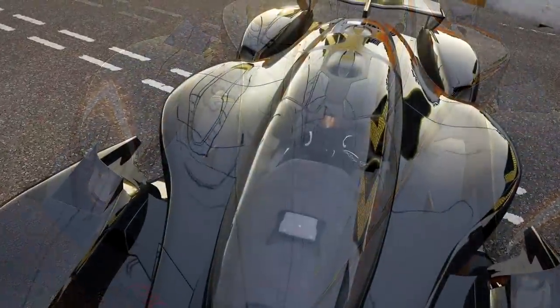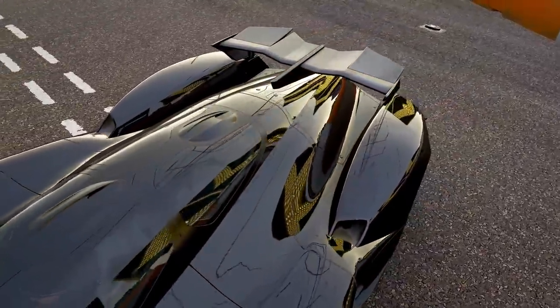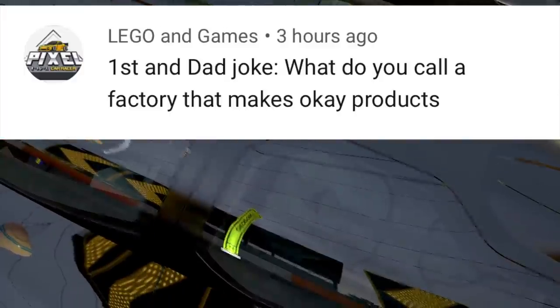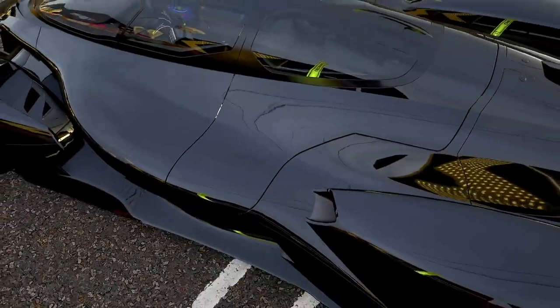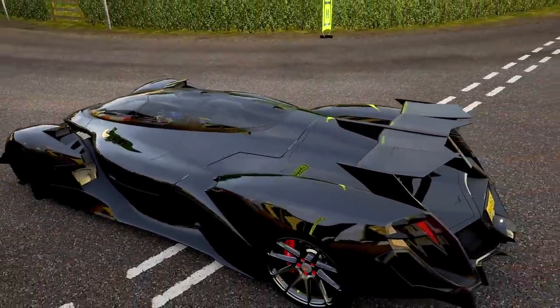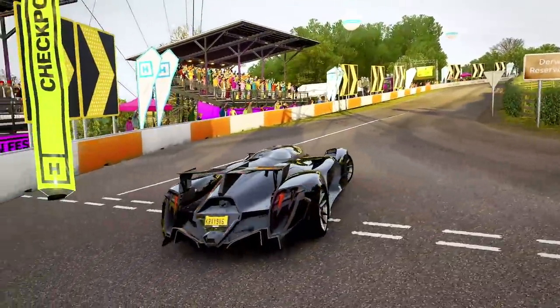Before we start, dad joke of the day coming from Lego and Games last episode: What do you call a factory that makes okay products? A satisfactory! We've had that one before, so we're gonna chop that one. No more satisfactory jokes — drop your dad jokes down in the comment section. Huge thanks for watching and don't forget to slap that like button!